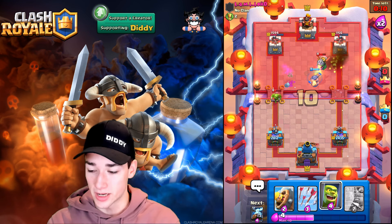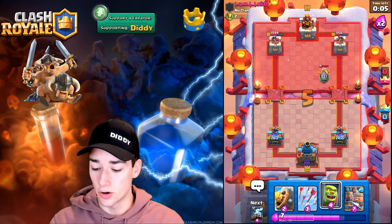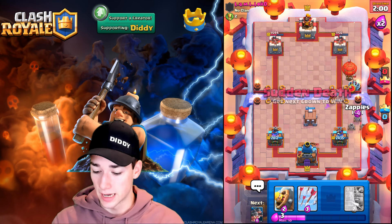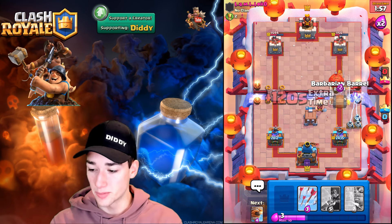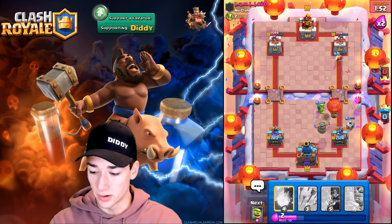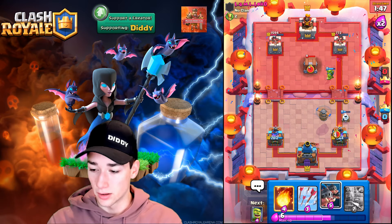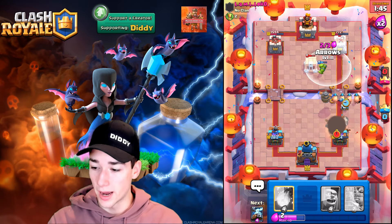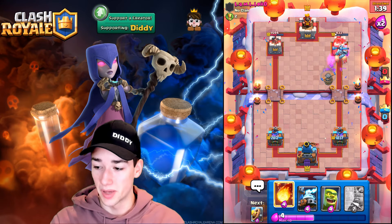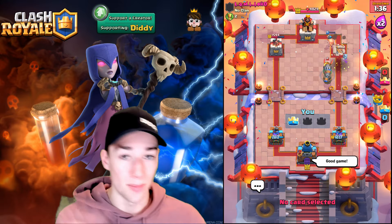We go in with a split-lane Royal Hogs push — Flying Machine overhead, Royal Recruits and Royal Hogs on both sides. He tries Arrows but both towers get tagged up. We keep fireballing and cycling to get the Goblin Cage in cycle for his Balloon. He can't do much — we continuously overwhelm him. The Miner comes out, which is rough for him. Arrows come out — fair play, but will the Balloon connect? Barbarian on the tower gets good hits in.